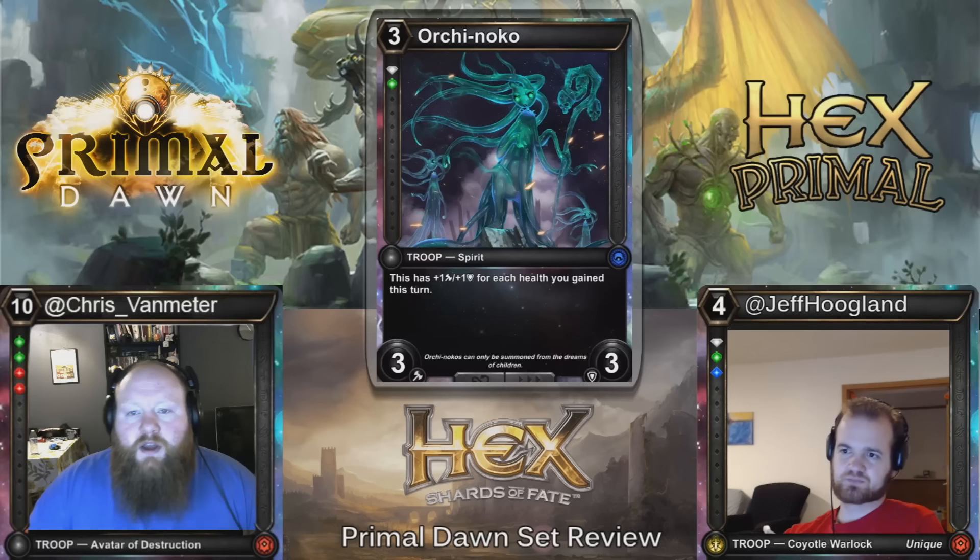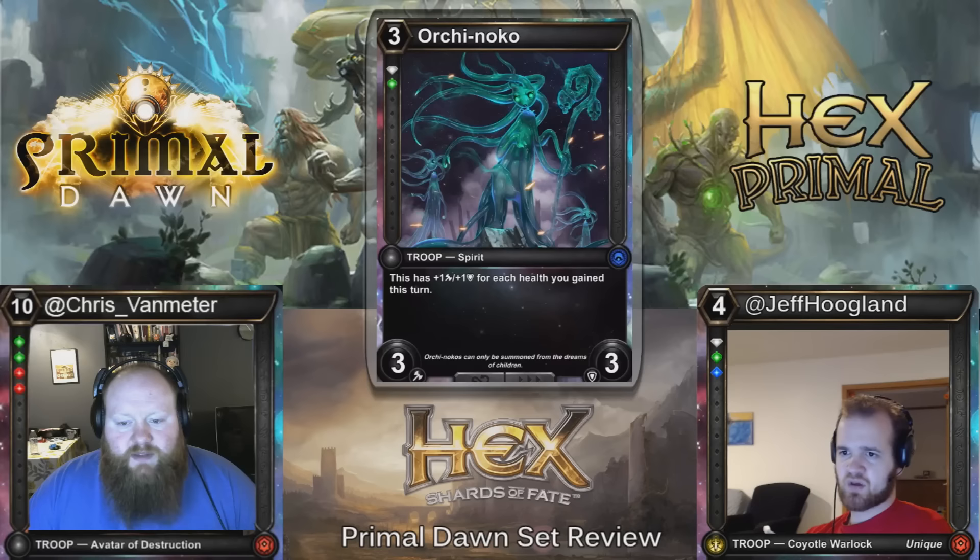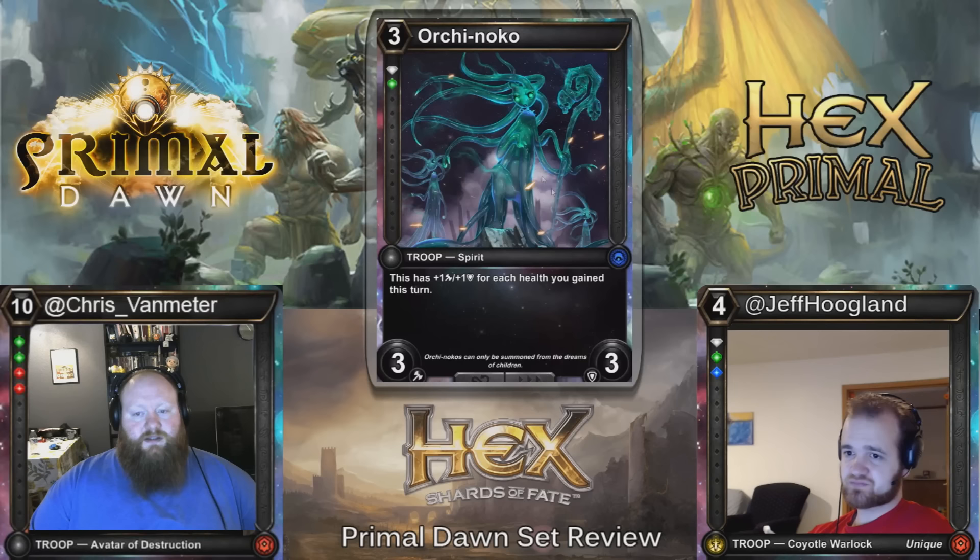Here we have Orochi Niko — three cost, Diamond Wild, 3/3. It has plus one, plus one for each health you gain this turn. We talked about Watch Wolf probably not being playable earlier, so I'd be surprised if this is good enough. Not good enough in Constructed, but I'll definitely play it in limited in my Diamond Wild life gain deck.